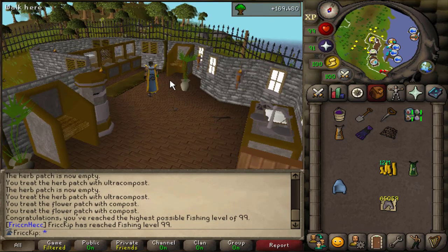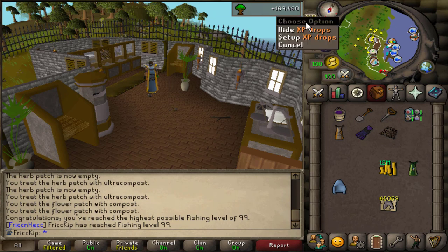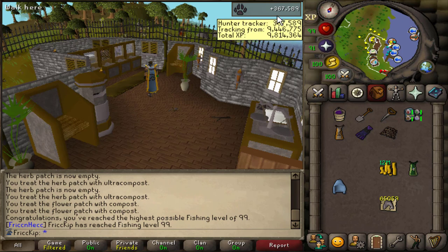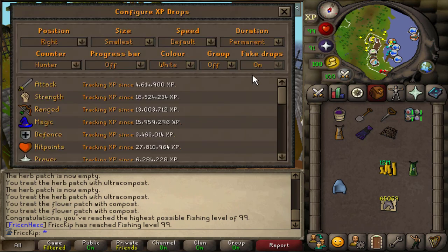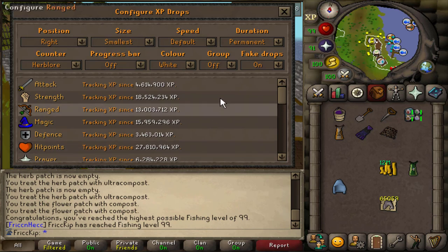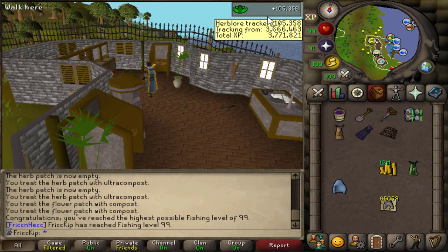As for other miscellaneous XP gained in the video: it's about 170k woodcutting XP, and then from all the birdhouse runs I did, 367k hunter XP. There's one more to show — herblore XP from doing a tier of Tears of Guthix throughout the week, and then just from doing the farm runs I cleaned the herbs as I go. All the XP lamps went into herblore too. So let's see — 105k herblore XP total.